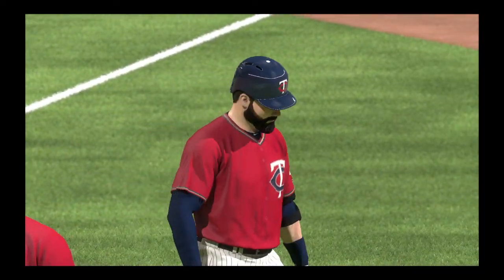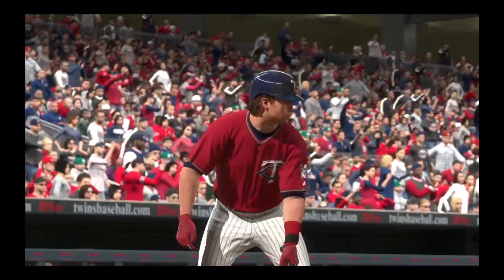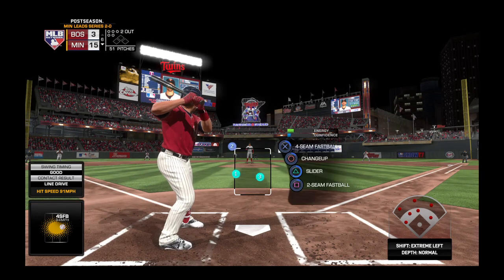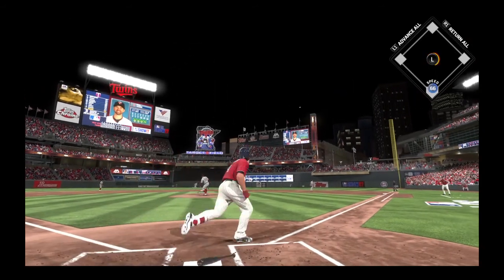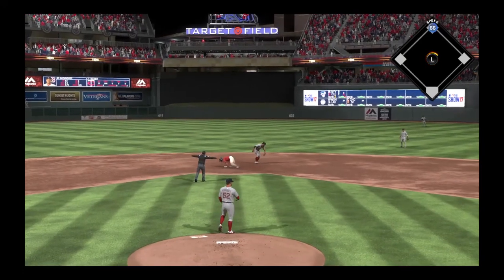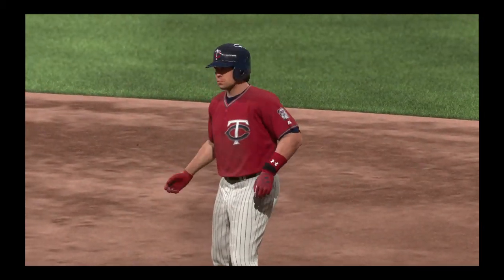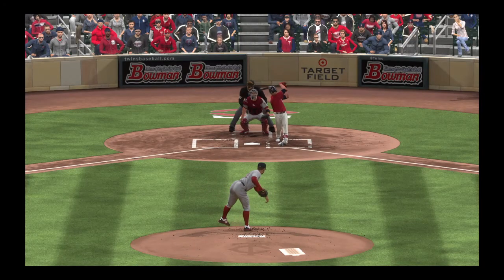The designated hitter, number 4, Brian Dozier. No hits in three tries so far — he struck out once. Here's the first pitch — there's a swing and a drive hit well out to right field. Betts going back but he can't get it as it's off the wall. Dozier's in there safely with a double. He kind of got lost high in the sky before one-hopping the fence for an extra base hit. During the daytime, that thing probably would have carried out of here, but you can't complain too much about a double.